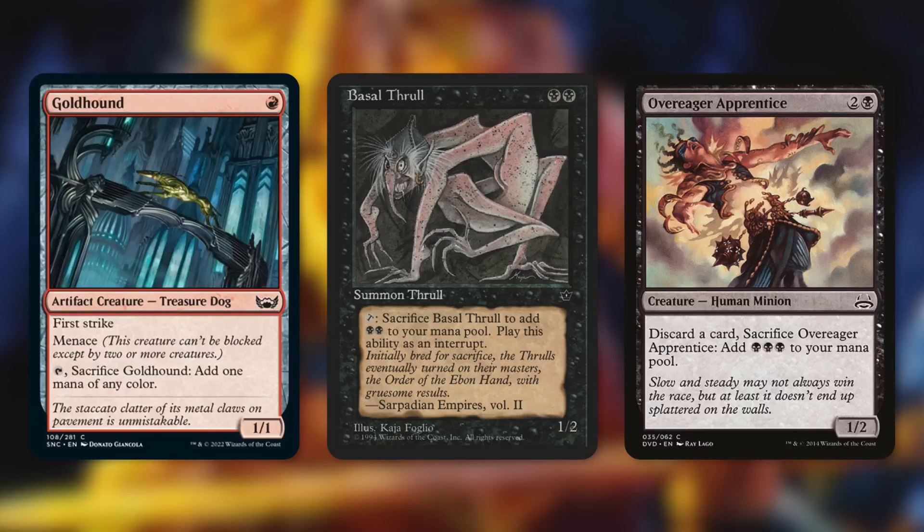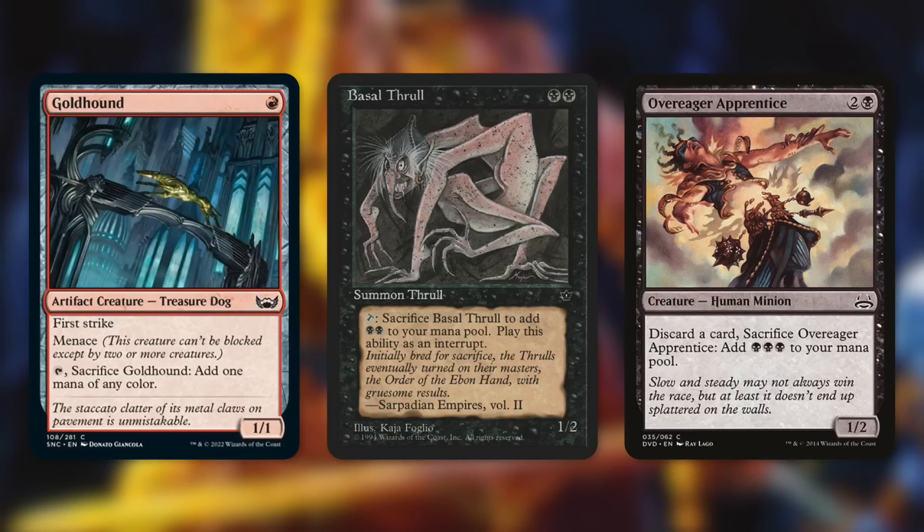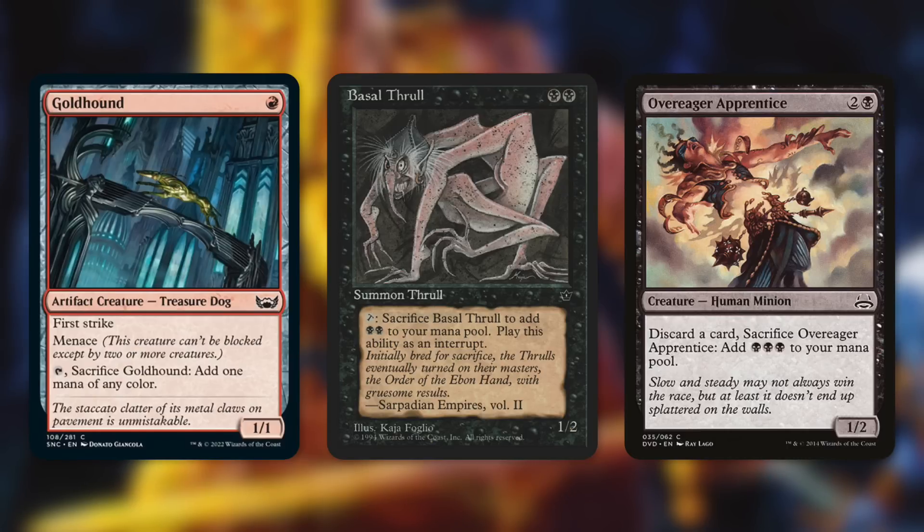Basalt Roll can tap and sacrifice itself to add black-black to our mana pool, and since it costs black-black we get back the mana we put in. Over Eager Apprentice costs two and a black — discard a card, sacrifice it, and add black-black-black to your mana pool. Our commander says return all creature cards put in the graveyard from anywhere this turn, so we get it back after sacrificing, and if we discard a creature card to it and then cast Garna, we get that back too.